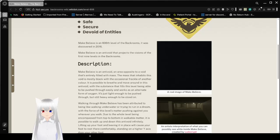Make-Believe is the 606th level of the Backrooms. It was discovered in 2016. Make-Believe is an anti-void that projects its visions of the first 9 levels in the Backrooms.